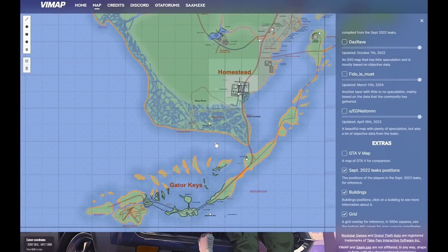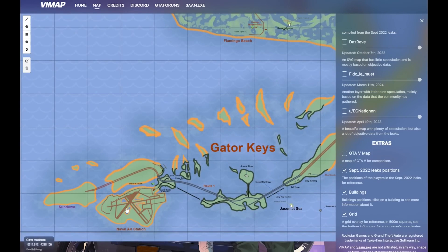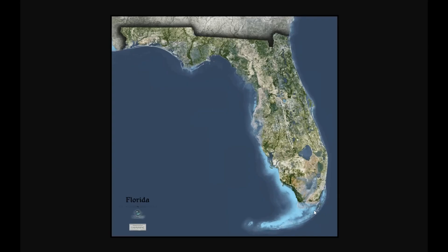We're also going to have the Gator Keys, which I'm so glad Rockstar is including. It's an iconic part of Florida, it was shown in Trailer 1, and just like in real life, there's going to be a massive naval base at the end of the keys. The satellite maps online aren't perfect, but you can see the keys and the naval base location.